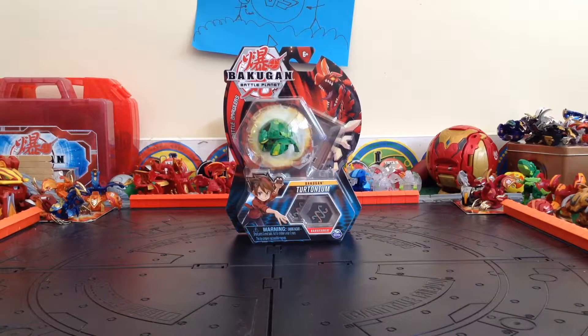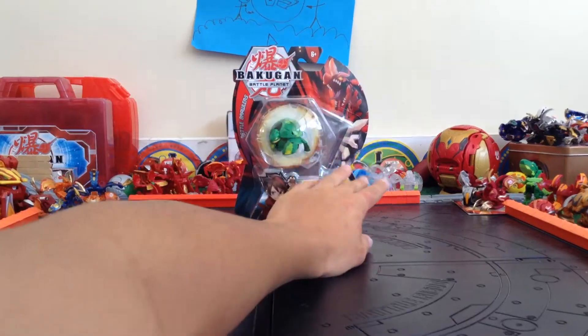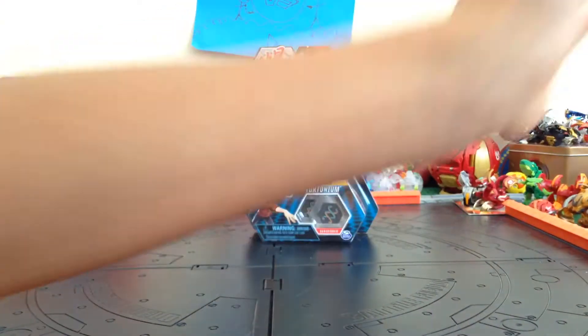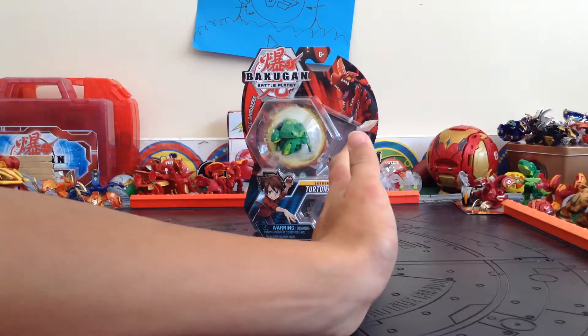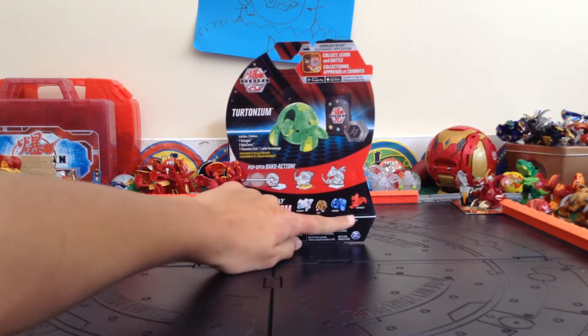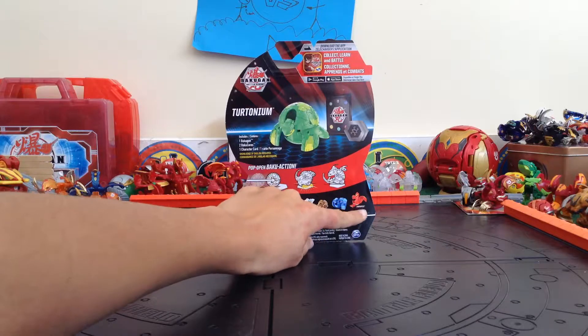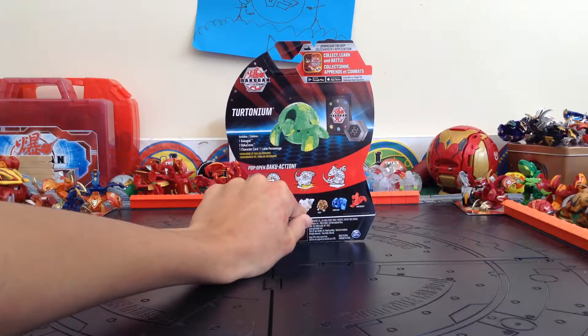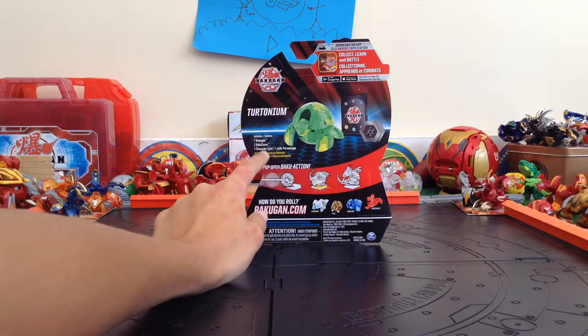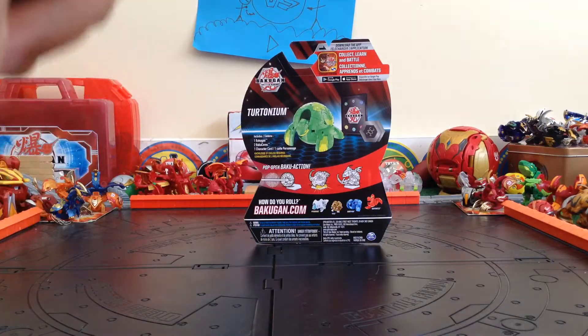I picked up a Ventus Tritonium and it's just a normal core Bakugan — a Sound Ultra. They had all of Wave 4 at a Walmart, or at least a majority of it. I didn't find any new diamonds or anything, but they had the Pyrus Serpentis, Aqua Scortheon, and Haos Hydranoid. So yeah, we get one Bakugan, two cores, and one character card. Let's get right into this.